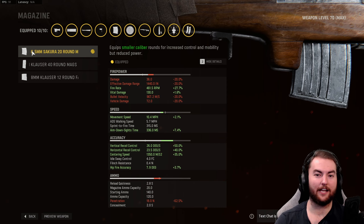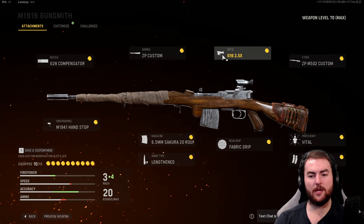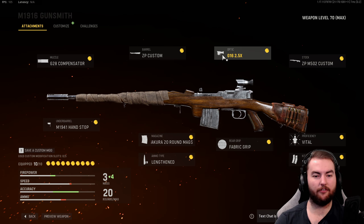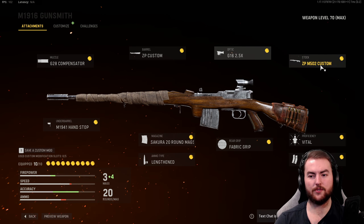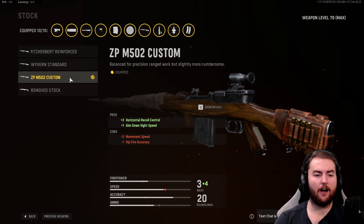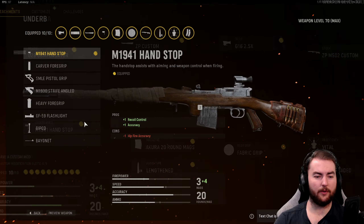We do have the 6.45 Sakura 20-round mag here, which increases our recoil control and accuracy, aim down sight speed, fire rate, and movement speed. But it does drop our damage a little bit here. The damage numbers of 36 damage per bullet at 461 RPM is very, very weak, but we do have 130 damage potential with the one-shot kill. Keep that in mind — this is super, super powerful if you're accurate with this thing.